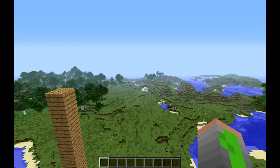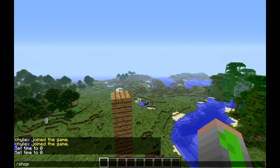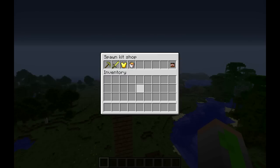So I decided to do this — it's a shop. It's accessible using the slash shop command, but once there's a proper lobby, there's probably going to be a button or a sign that you would be able to use to access it. And it shows you this.